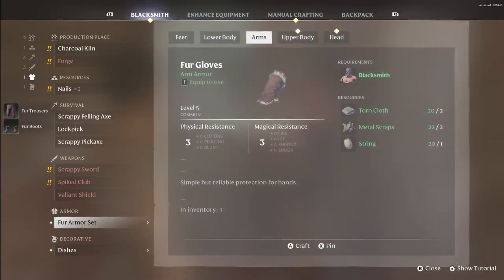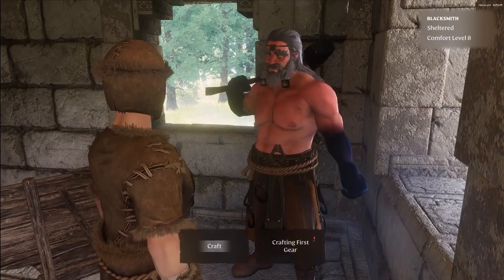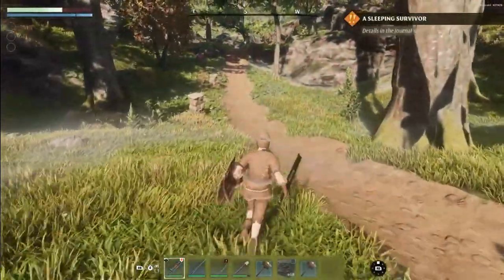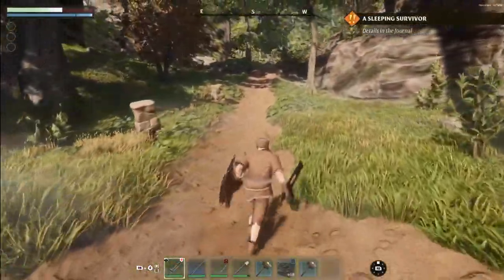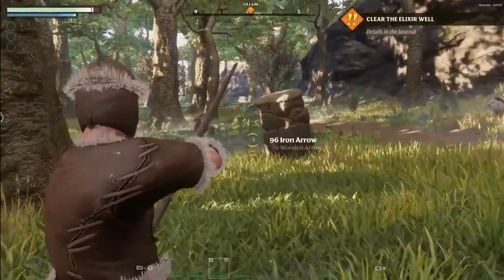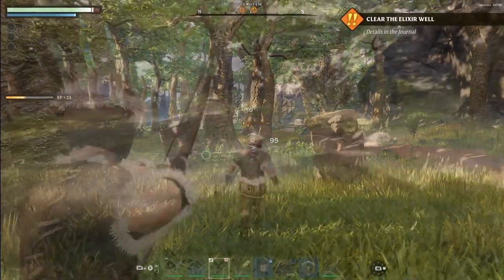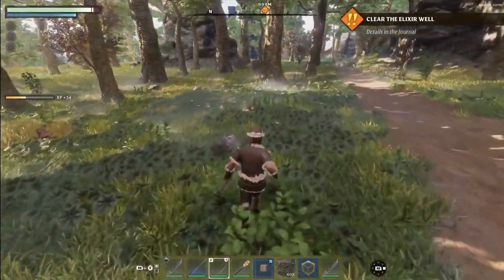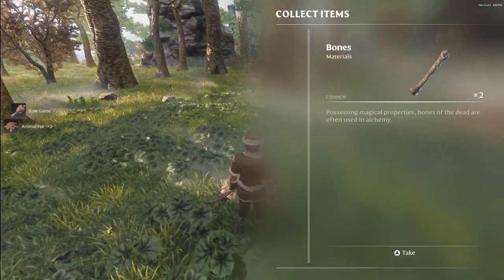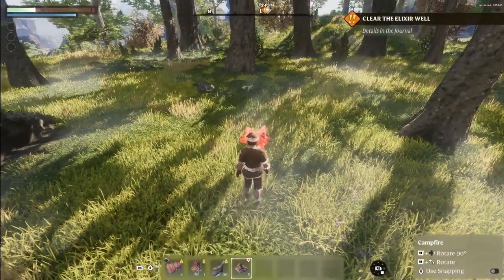Now let's upgrade the armor. One of the very first armors you can unlock is the fashionable fur armor. Let's go into the woods for some hunting — hunting becomes an exhilarating challenge. Nothing screams adventure like wielding a bow. Sneak up on those speedy animals and aim for the head for critical shots. As you kill wildlife you'll be able to collect necessary resources such as animal fur, raw food, and bones.